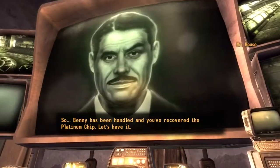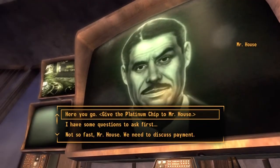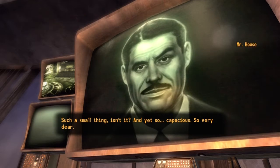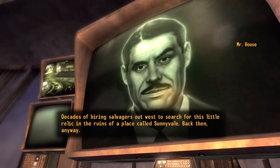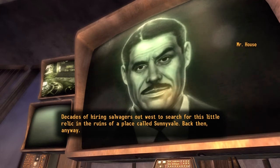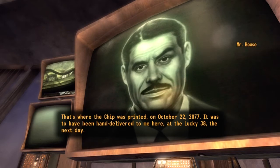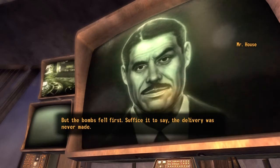Yes, it's been handled. Here's the chip — such a small thing, isn't it? And yet so capacious, so very dear. Decades of hiring salvagers out west to search for this little relic in the ruins of a place called Sunnyvale — back then, anyway. That's where the chip was printed on October 22nd, 2077. It was to have been hand-delivered to me here at the Lucky 38 the next day. But the bombs fell first. Suffice it to say, the delivery was never made.